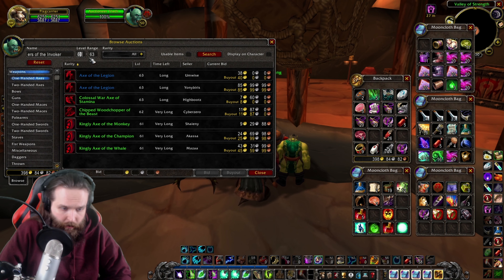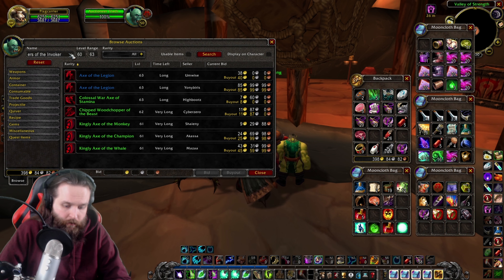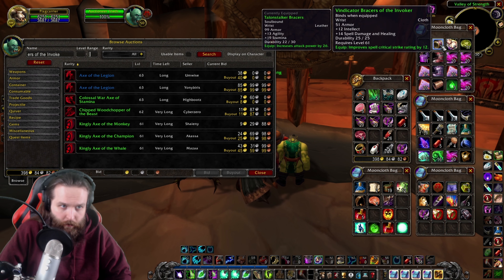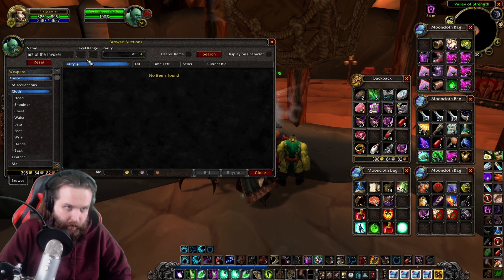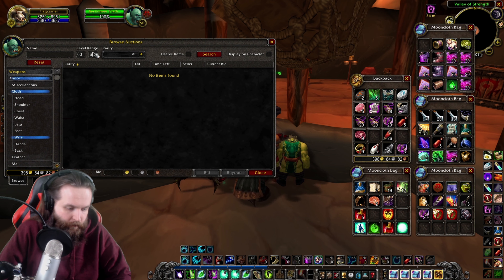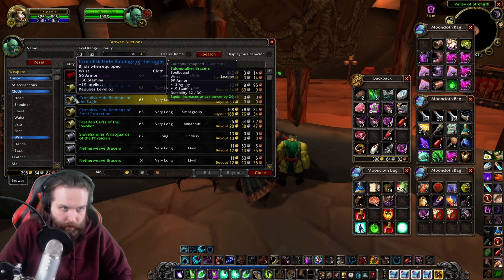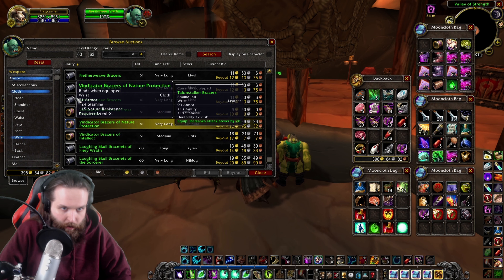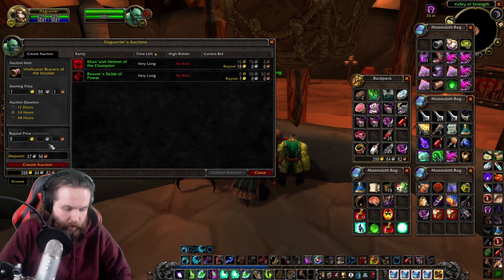We got these wrists — intellect and spell damage cloth wrists. Let's see if there's any on the auction house. Doesn't look like there is, but I'd expect there to be. They're level 60 plus and looks like they're pretty cheap. I wouldn't charge too much, give people a pretty good deal — we'll charge like 950. Looks like that makes them the lowest wrists on the auction house.